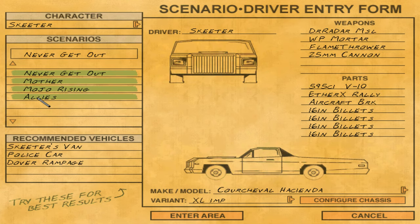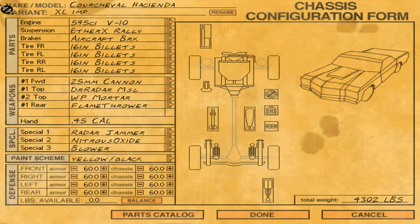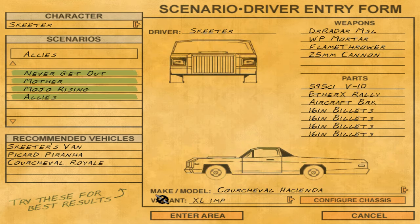Here we are at the final mission of this particular campaign. I'm not actually going to be using Skeeter's van in this, so I'm going to be using this thing. Let's have a look at the configuration. The usual upgrades up here, but I've also got, when it comes to the weapons, the 25mm cannon in the front, as well as some Dr. Radar missiles and a WP mortar. And in the back, we've got a flamethrower. Not a bad setup, so let's see how it goes.